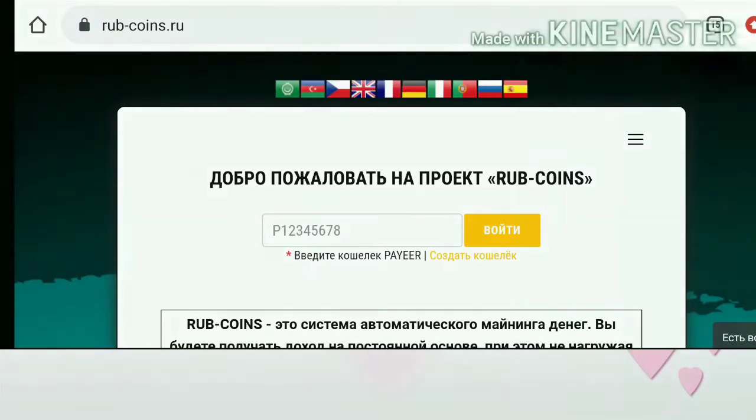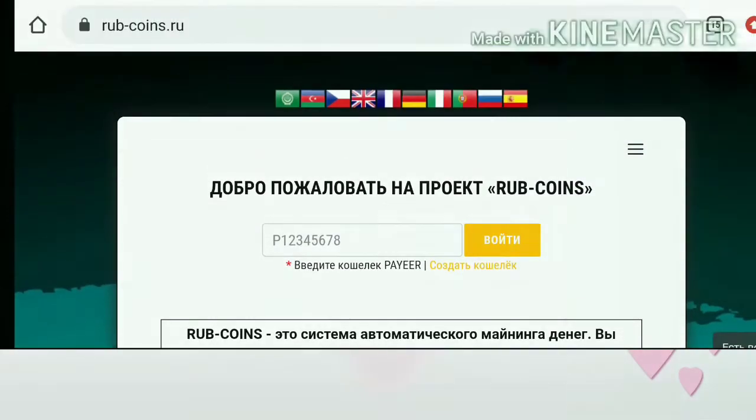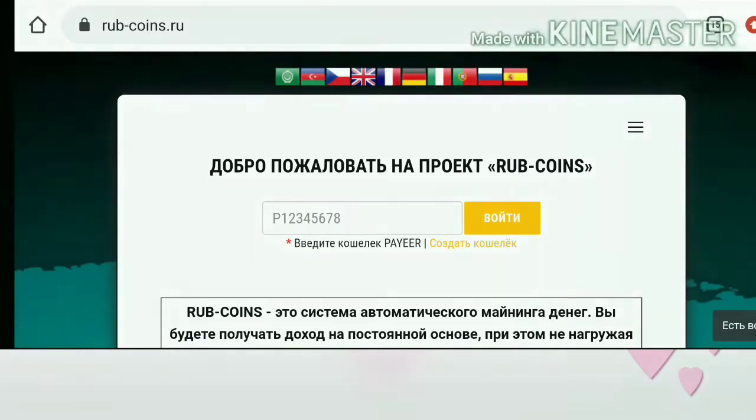The site is called rub coins dot ru. This is the actual interface of the site. You can land here using the link in our description. After clicking on the link it redirects you to the site — this is how the site's actual interface looks like.